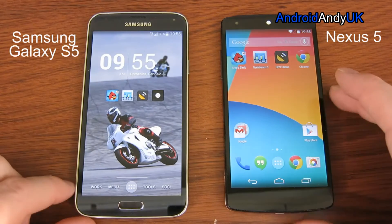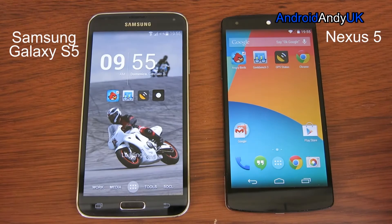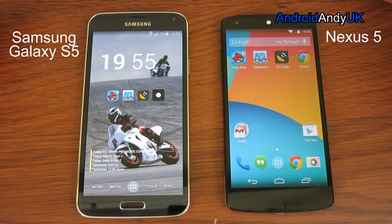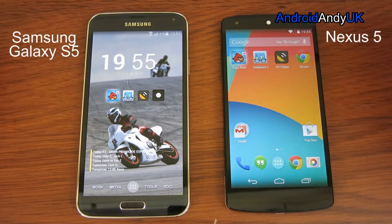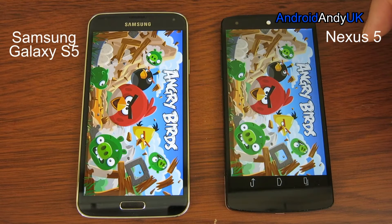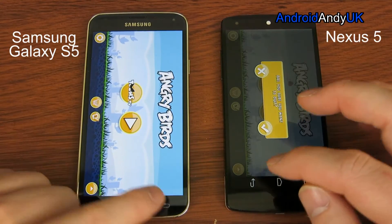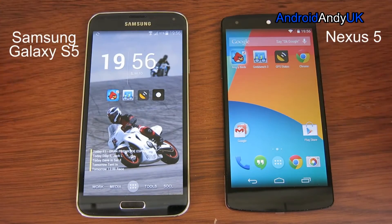I'll declare now that a lot of the tests aren't that much use to some people. I'm going to do the Angry Birds opening test. It's not about how quickly you can open a game — it's just an indication of how fast the internals work, the device really. Nexus 5 is ahead on the splash screen, still ahead. Nexus 5 finishes first. We're going to do best of three.